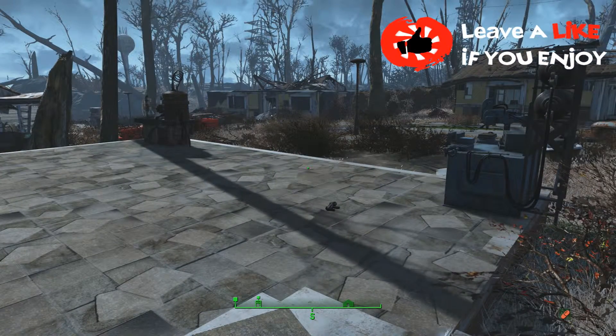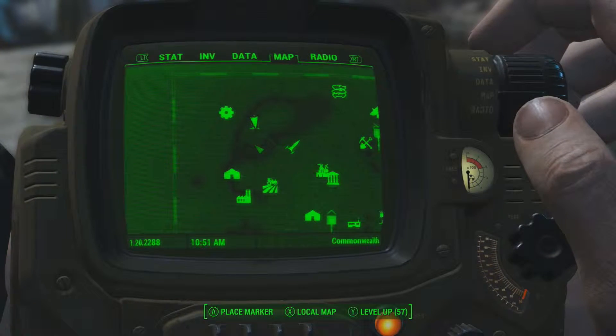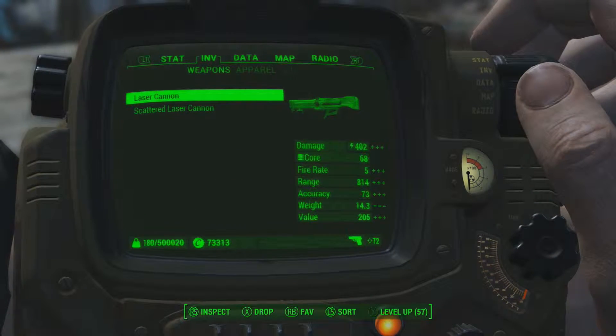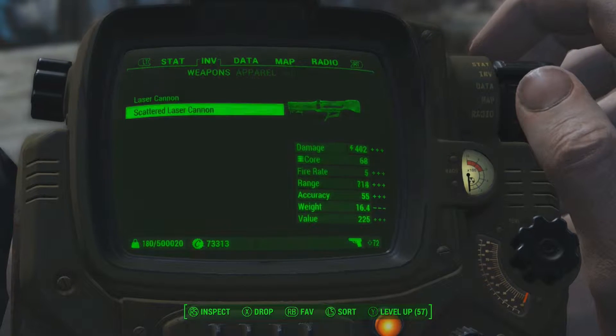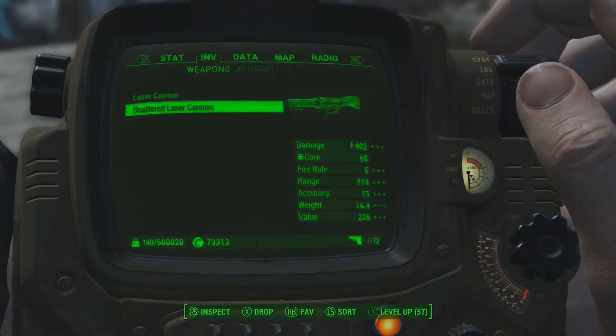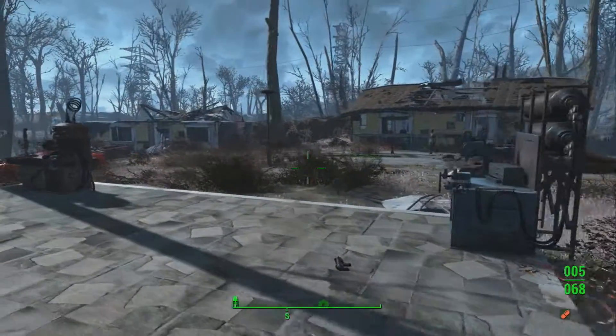It looks absolutely insane. So let's have a little look at the weapon — there are two different types here, as you can tell. Obviously if we go into the infantry there is the laser cannon. One's obviously got a bigger range and the other one hasn't, so more damage and less damage. I'm going to put these to the test, let's have a little look at them.